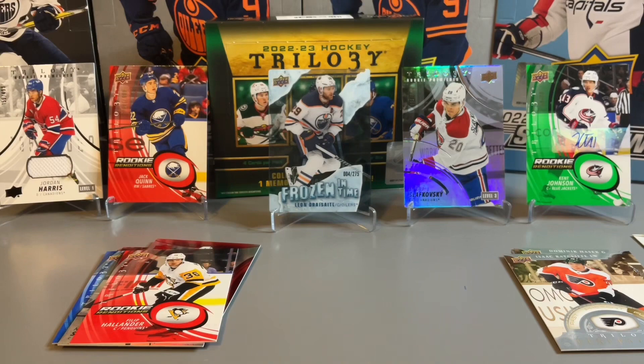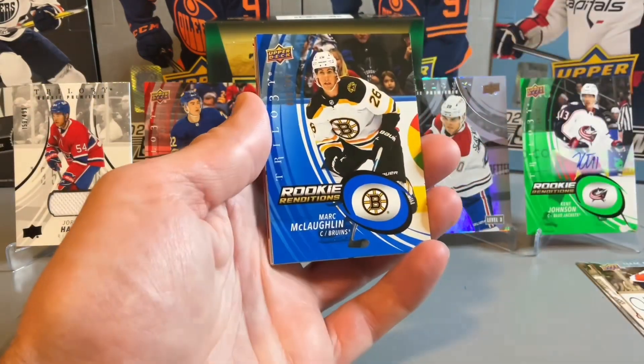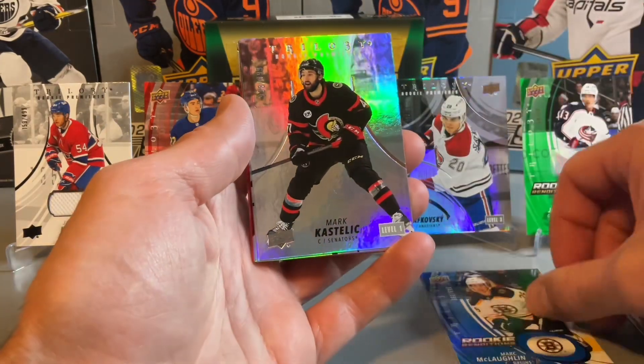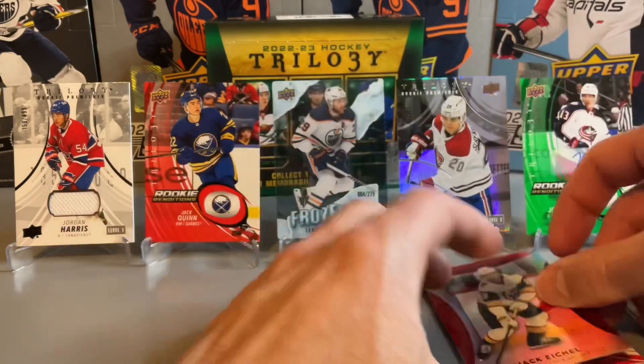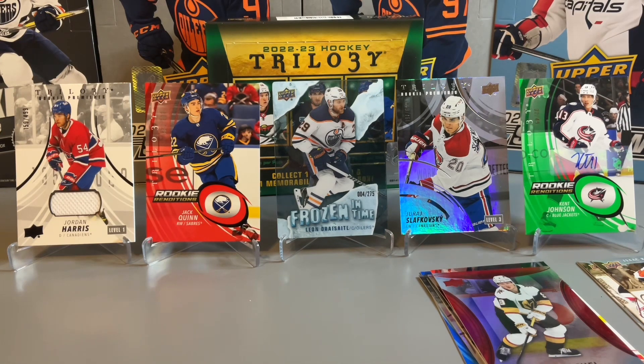Overall I'd say it was a pretty solid box. Quick recap: it was pretty good overall, getting lots of numbered cards — 11 numbered cards in total: McLaughlin, Kastelik, Smith, Buchnevich, Hillander, Jack Eichel, Jordan Harris, Jack Quinn, Frozen in Time of Leon Draisaitl, Slafkovsky, and the Kent Johnson rookie renditions auto. Thanks for joining us — please give the video a like, subscribe if you haven't done so already, and we'll see you next time.